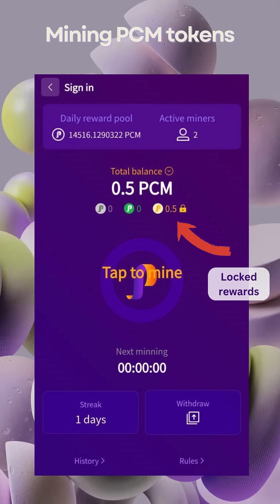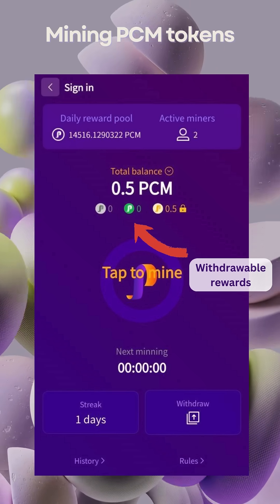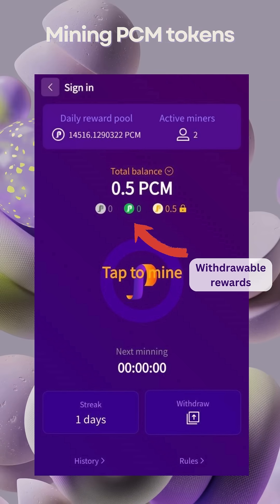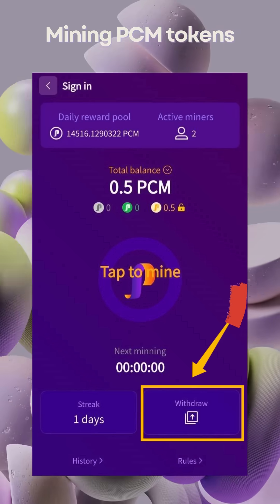The yellow icon on the right represents locked rewards, which are locked for 30 days after mining. Once unlocked, they become withdrawable. The green icon in the middle indicates withdrawable rewards, which you can withdraw to your PCM points wallet after 30 days of mining. The gray icon on the left represents withdrawn rewards, which have been successfully withdrawn to your PCM points wallet.